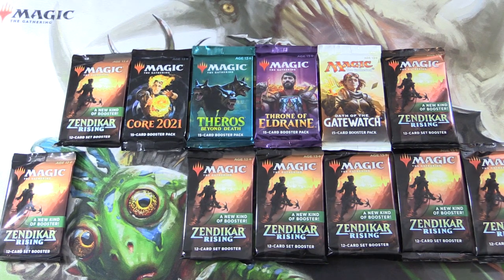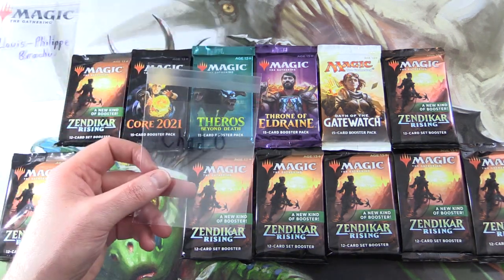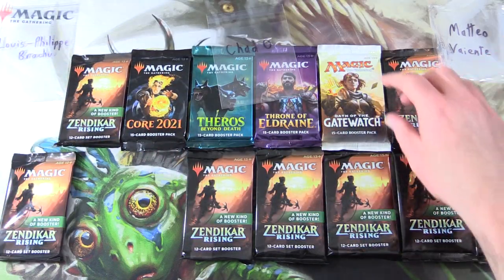Today on MTG Unpacked, we're getting stuck into a bunch of packs for patrons. Let's introduce the patrons: Louise Philippe Brochu, Chad O, and Matteo Vianti. Thank you guys for being patrons.